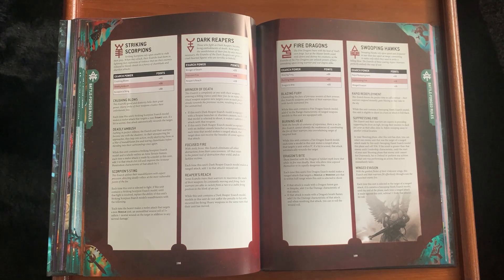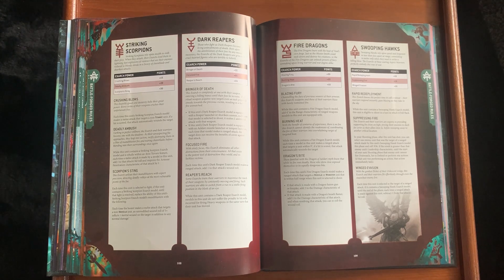Striking Scorpions: Crushing Blows is 30 points — each time the unit's Exarch makes a melee attack against a non-Titanic unit it automatically wounds. Deadly Ambush: while the unit is within terrain, each time a model makes a melee attack add one to the hit roll and improve AP by one — that's pretty good. Scorpion's Sting replaces the Exarch's Mandiblasters so each melee attack targeting a non-vehicle that gets an unmodified wound of 5+ inflicts one additional mortal wound. At 30 points unless I'm getting six attacks, not worth it.